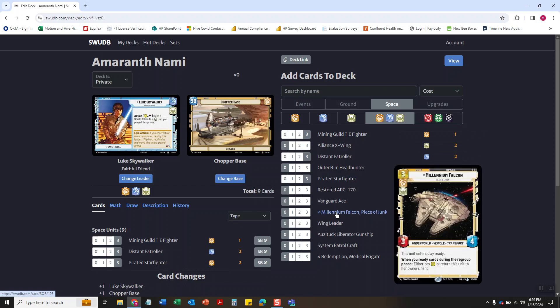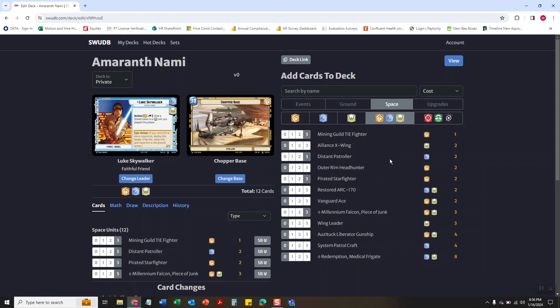And then of course the Millennium Falcon, aka the Aluminum Falcon — what a piece of junk. So that's 12. Now all the prevailing knowledge on the game so far says that 12 is about right for space. It just depends on what you want to do.